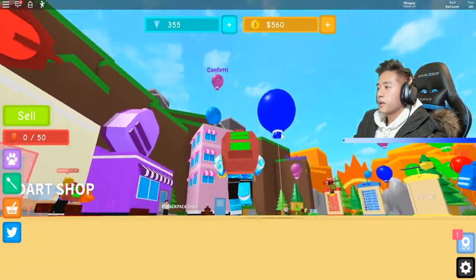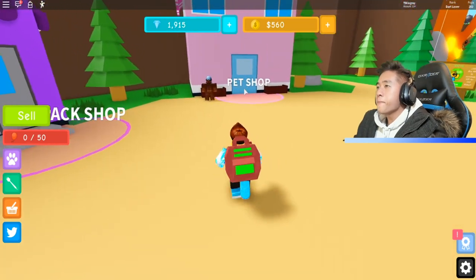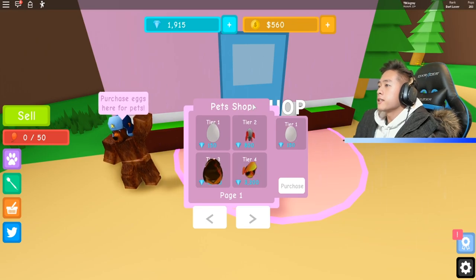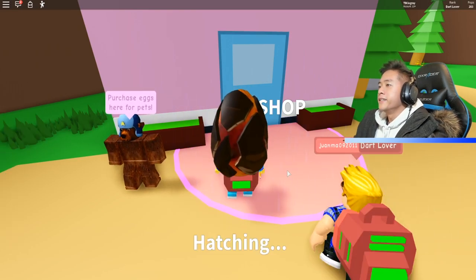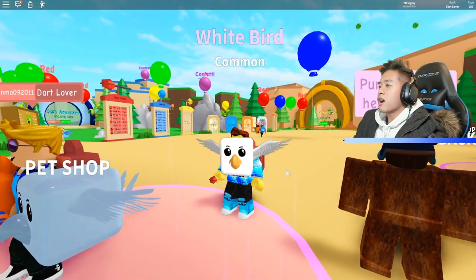Can we buy pets? There's the pet shop — we can buy pets. I don't know how much it is, but we can. Look at this one — I like this one, maybe we should buy this. Tier 3. Give me a dragon, baby. It's not a dragon, but it's a common white bird.